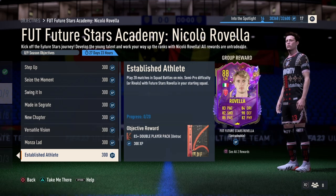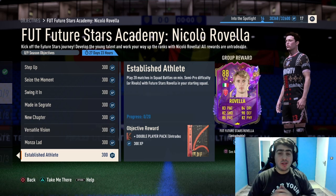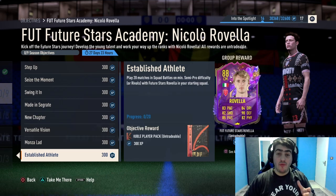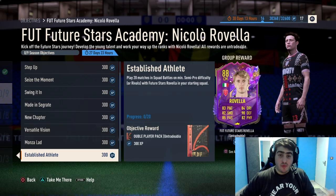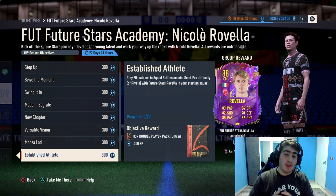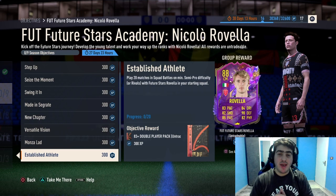Once you complete these objectives you will unlock this player. This is how you complete these 9 easy objectives to unlock the free Future Stars player Nicola Rubella. It is totally worth it — it's literally free and it's an 88-rated player. If this video was helpful, drop a like, share, and comment below if you have any questions. See you guys in the next one, take care.